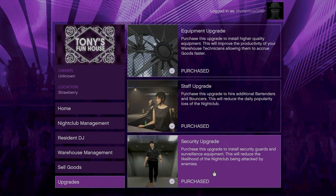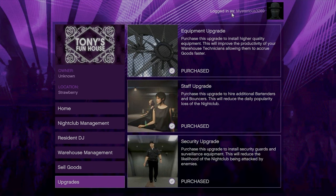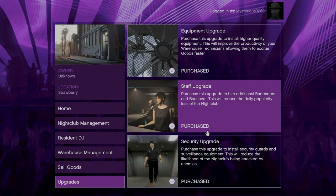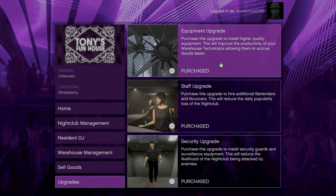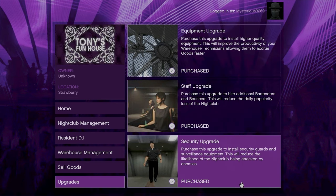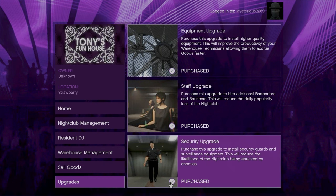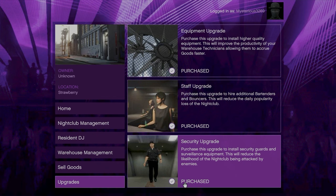When it comes to upgrades for the warehouse, it's important that you purchase all three. This will help reduce the daily property fees, increase the warehouse technician speed, and the security upgrade will also reduce attacks by enemies.